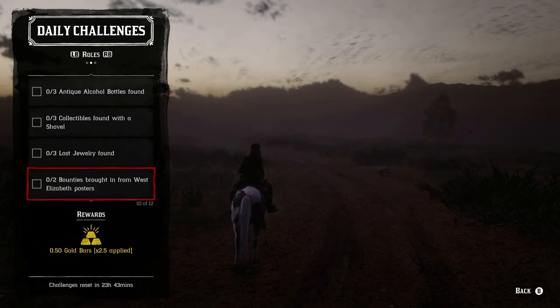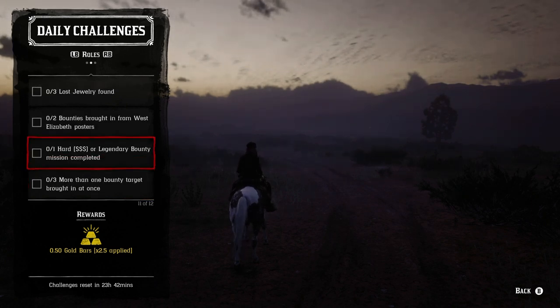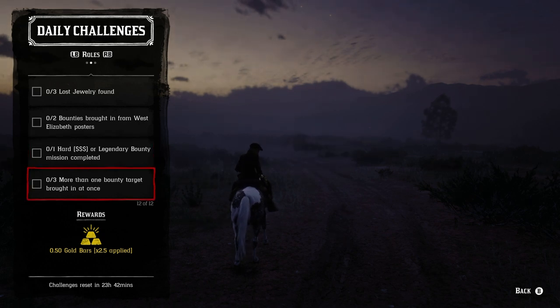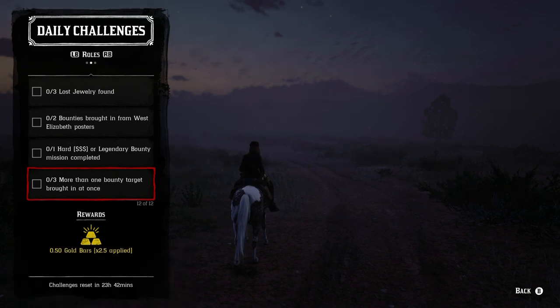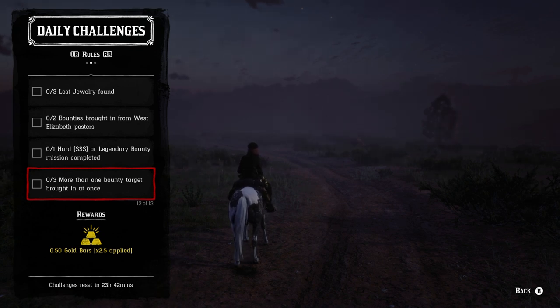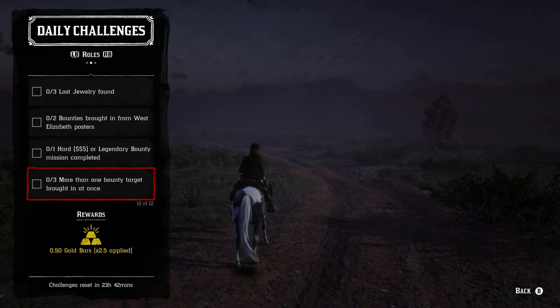For two bounties from West Elizabeth, you're looking at Tall Trees, Strawberry, or Blackwater. For the hard or legendary bounty challenge, I always go after the legendary bounty when it's an option — they take more time but are more enjoyable. For more than one bounty target brought in at once, the easiest way is to bring a friend in your posse so you both get it at the same time. Alternatively, kill both targets and put them in your bounty wagon, or drag one back on your horse — though bringing in a dead bounty decreases your honor.